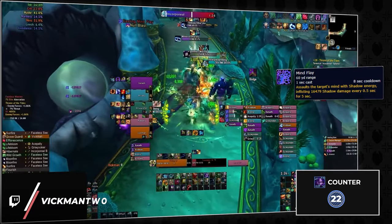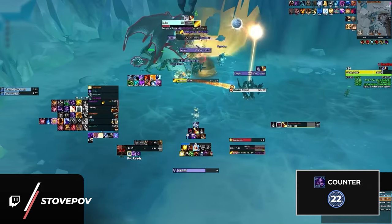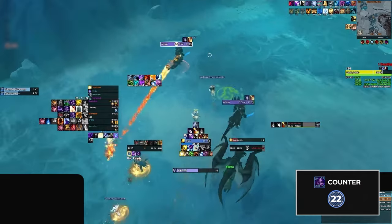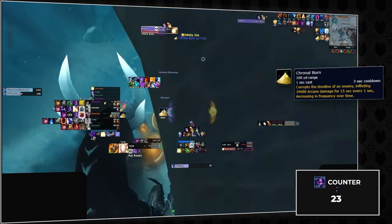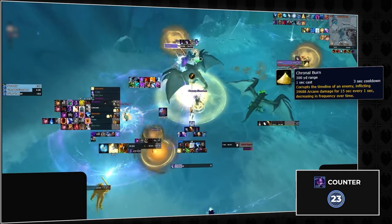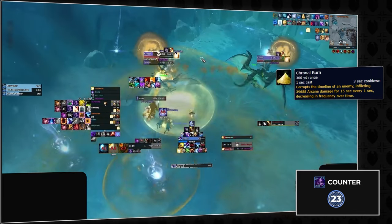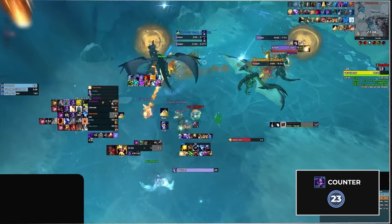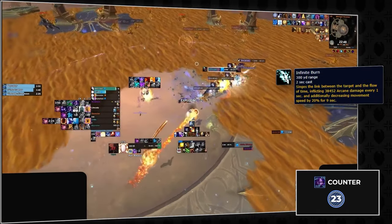Murozond's Rise doesn't have much when it comes to high-impact melds, but there is a niche situation on the last boss. During the first phase, infinite keepers will spawn and cast chronal burn, which cannot be interrupted and leaves a nasty dispellable dot. You can meld this and put it on cooldown, which is mostly useful when there are two keepers up since your healer will only be able to dispel one debuff — otherwise you could simply dwarf the dot off. You can also meld the infinite burn from the rift mages if there is no kick ready.